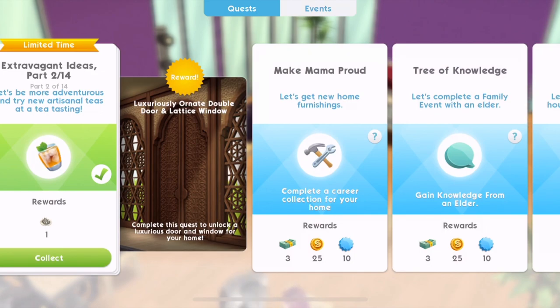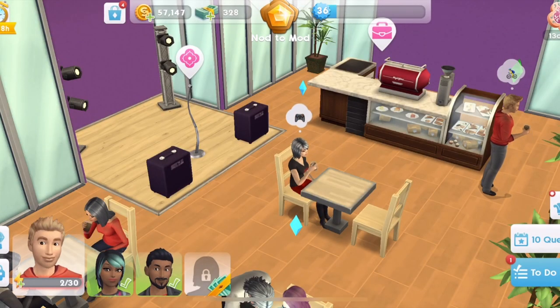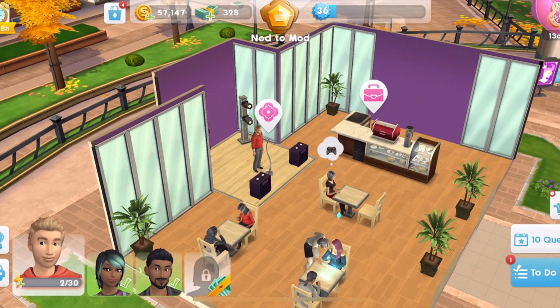Our reward is a table decoration - a Little Luxury's Tea Set. Now we need to take the Little Luxury's Tea Set out of storage and place it in a home. Let's have a look at the cool down before we do that - yes, the cool down time on that is eight hours. So let's go into storage.